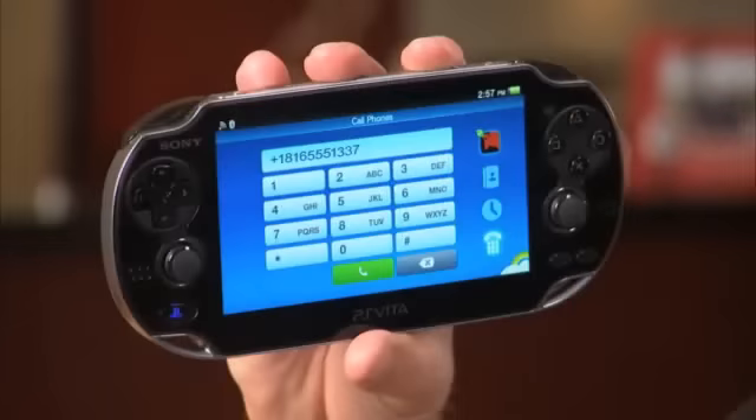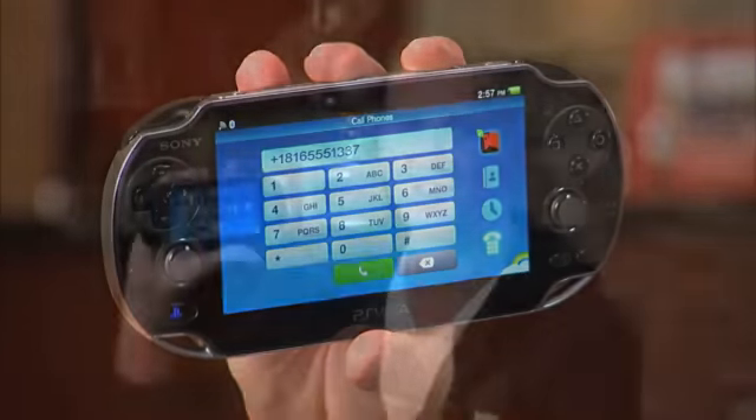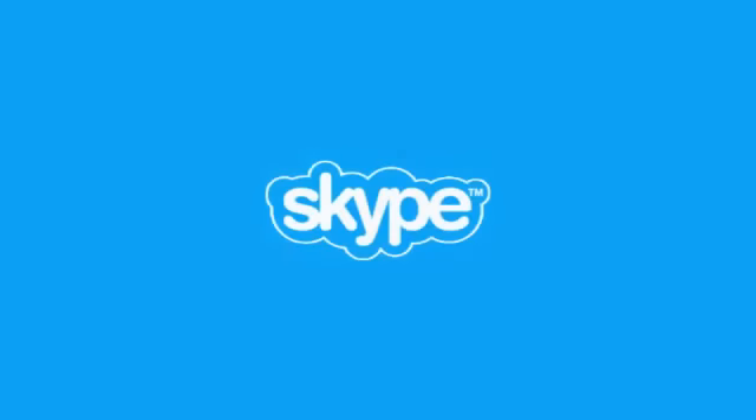The Skype app is really handy. I can use it to make audio-only calls to any number. Say I'm hungry and want to order in from my favorite restaurant — I just type in the number and use my Skype credit to pay for the call. Well, that covers it for the new Skype app on the PS Vita. Get it free now from the PlayStation Store. Bye now.